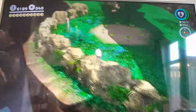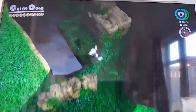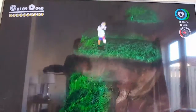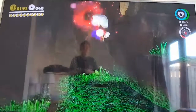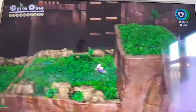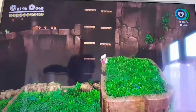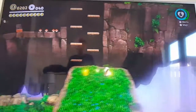All right, if you come over here, down here there will be a number of things. First of all, a pixel Cat Peach — she will give you one heart — and a mini game room. So let's do this — it's going to be our second 2D section, and it's going to be in the Cascade Kingdom.